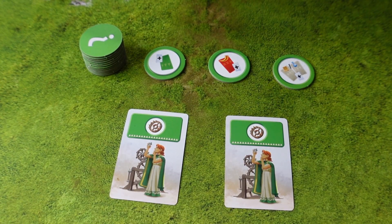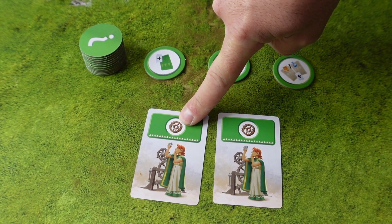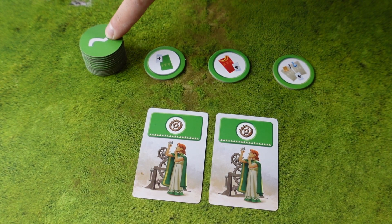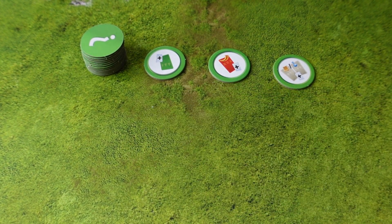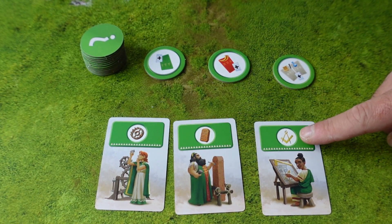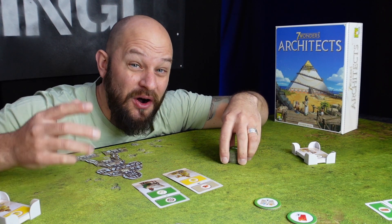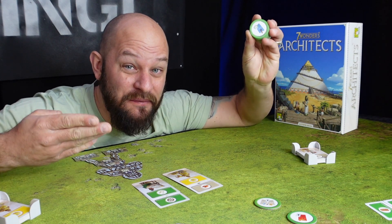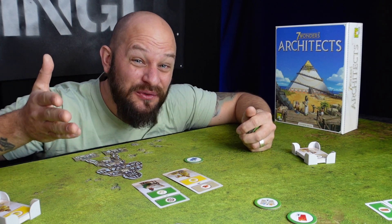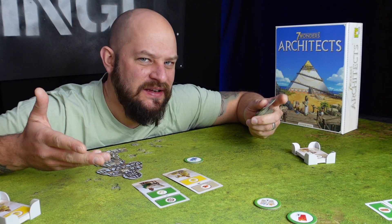Green cards let you collect progress tokens. As soon as you get two green cards with the same symbol in the center of the green pattern, you take either one of the face-up tokens or the top one from the pile, then discard the cards. The same happens if you collect three science cards with different symbols. These tokens are placed in your play area and remain active for the entire game.